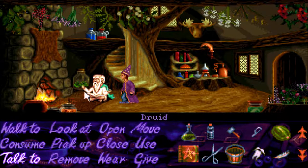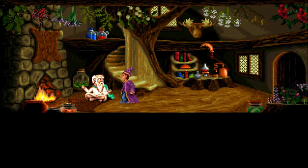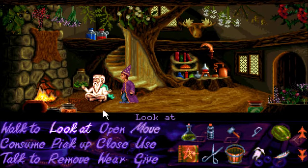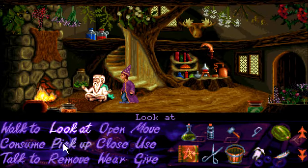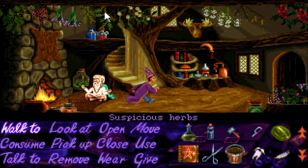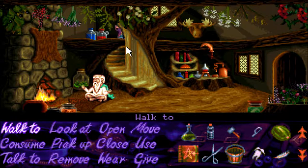Should we see if he has anything else to say? Hi again. Hello. Well, I'll be seeing you — bye bye. Is that it? There was something up there — suspicious herb. I can't reach them. We couldn't get the moose head, and we picked up the little bottle here, so I think we cleaned up.